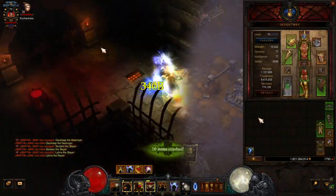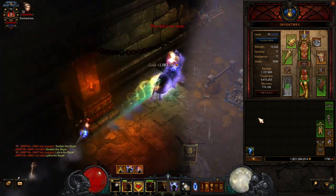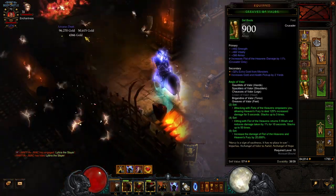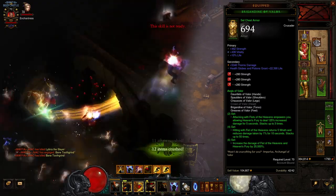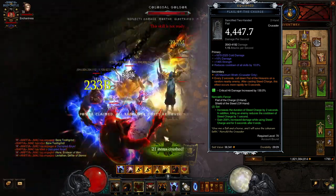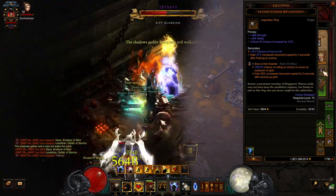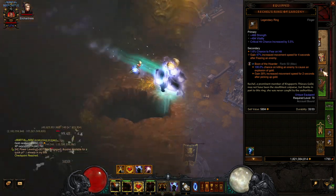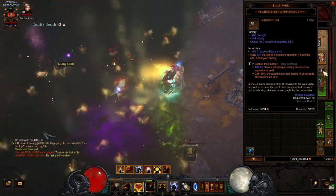Let's take a look at the gear — and again, my gear really is not very good. We'll have a D3 planner link in the video description with exact stats you're looking for on each piece. We're running five pieces of the Aegis of Valor set: boots, pants, gloves, shoulders, and chest piece. Then the Ring of Royal Grandeur in the cube to get the six-piece bonus. We're running the Norvald's Fervor set — the two-handed flail and the shield. The Rechel's Ring of Larceny for movement speed when you fear an enemy, and you want to look for a chance-to-fear on hit as a secondary on gear pieces to get this to proc more often than just using Provoke.